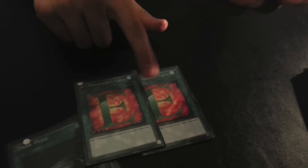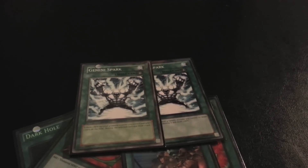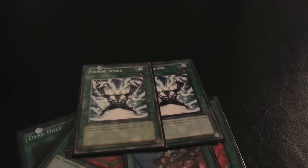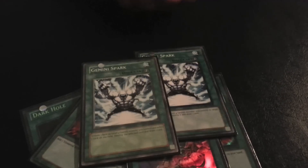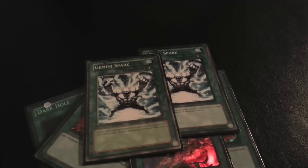Onto the spells — really heavy spell count. Monster Reborn, Dark Hole — one of those got hit, the trinity — still gonna run those. Two E-Call of course, ROTA, and I only run two Gemini Sparks because you only have three targets — two or three Alias — so three of them can be dead in hand.